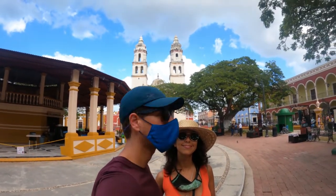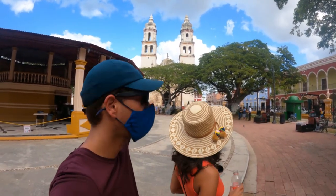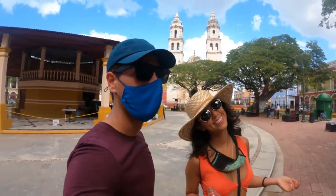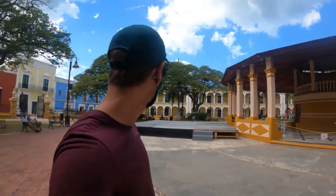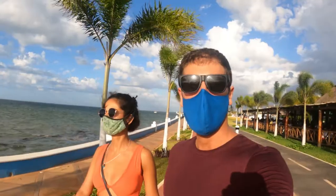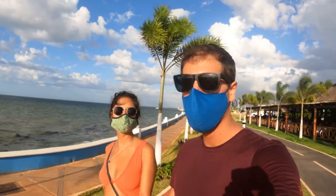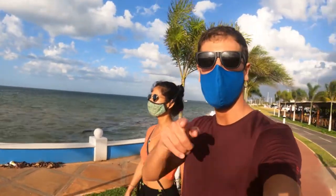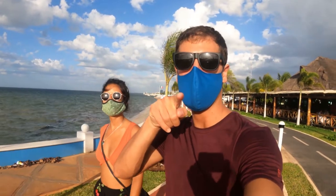We are in the main square of Campeche. You can see in the back the basilica. We're moving towards that direction. After walking on the Malecón we're going to go get a coffee, and then it's off to Mérida.